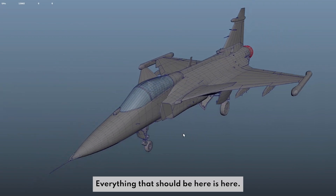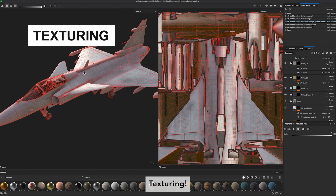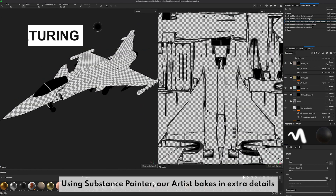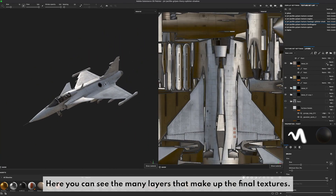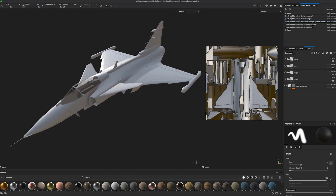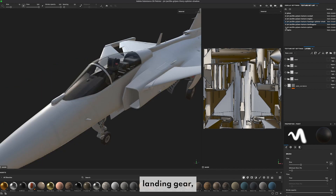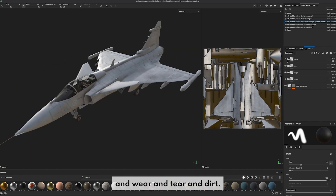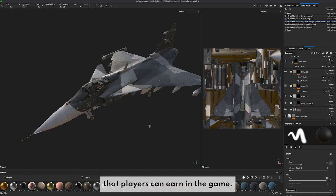Everything that should be here, is here. Now it's time for the fun part — texturing. Using Substance Painter, our artist bakes in extra details to make it look like they're modeled into the plane. Here you can see the many layers that make up the final textures. We start with the untextured aircraft fuselage, then add the cockpit, landing gear, pylons, and wear and tear in dirt. The final layer is an exciting and authentic paint job that players can earn in the game.